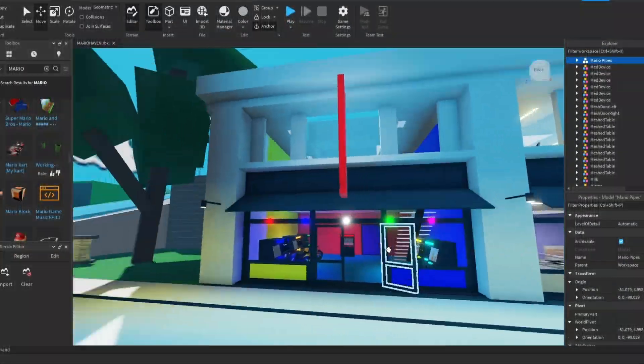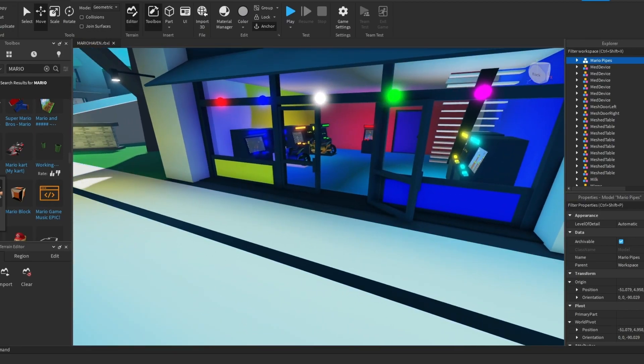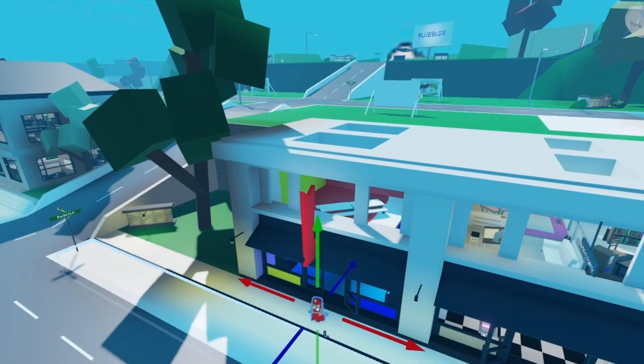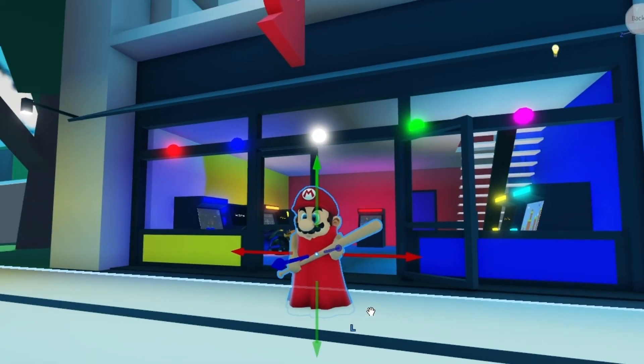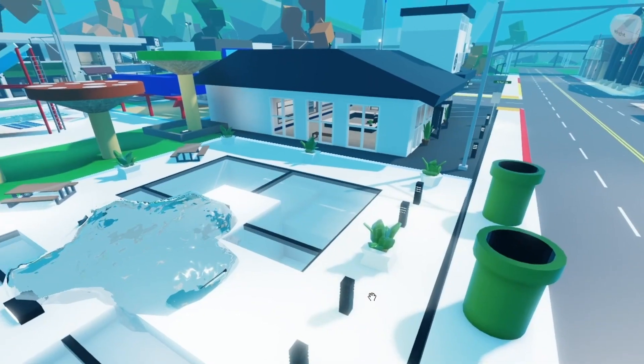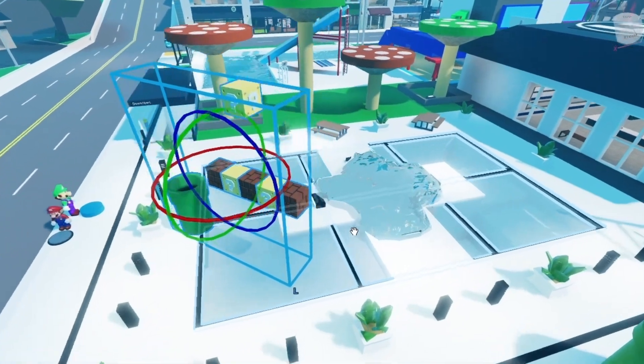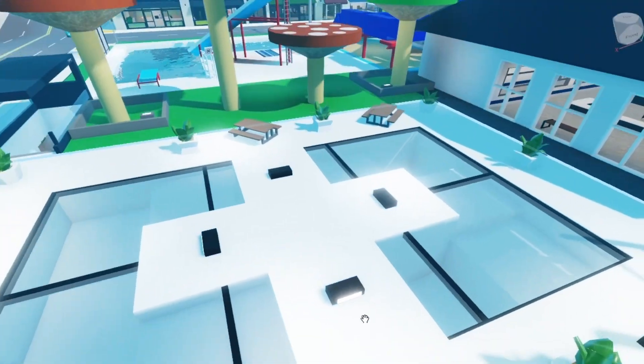Right here at the arcade I have an idea - let's set the Mario pig so people can have some fun. Maybe not the way they want, but that's okay. Let's delete the fountain and transform it into a Mario world - let's add something like this.